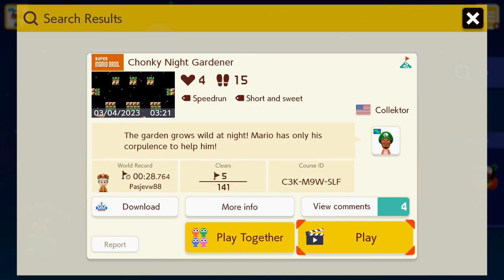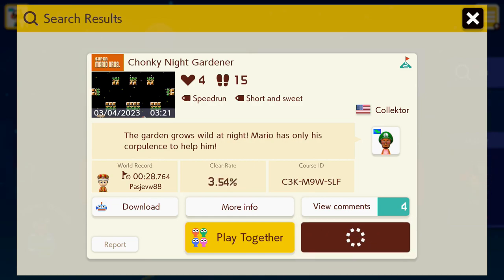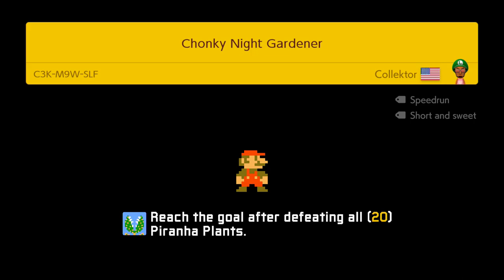Here's the first stage — I'm going to be playing Chonky Night Gardener. As I mentioned at the start, if a player submitted two levels, I will just pick one, so I'm playing one level per maker in the video. 'The garden grows wild at night. Mario has only his corpulence to help him.' Quite a short world record. Let's give this a go and see what the stage is like. I don't think it would be too difficult, but it might be tricky and it does have a clear condition as well.